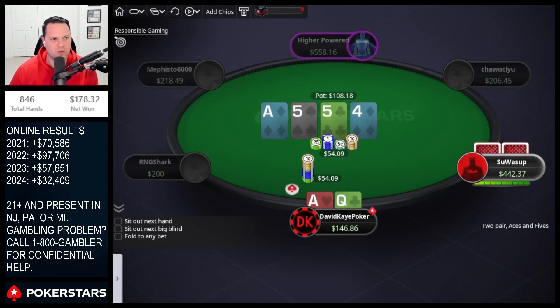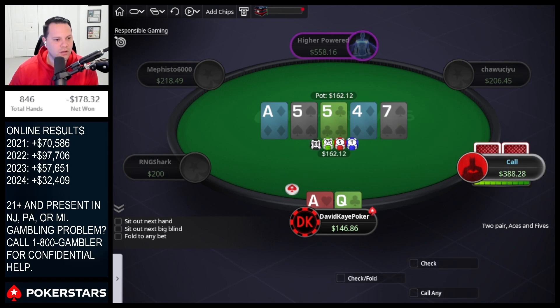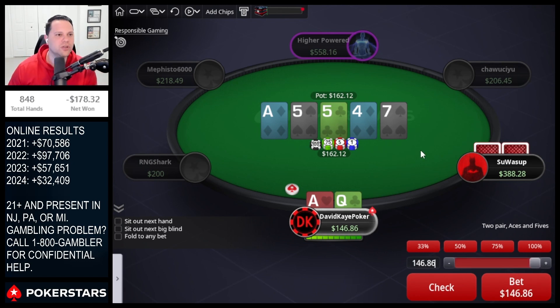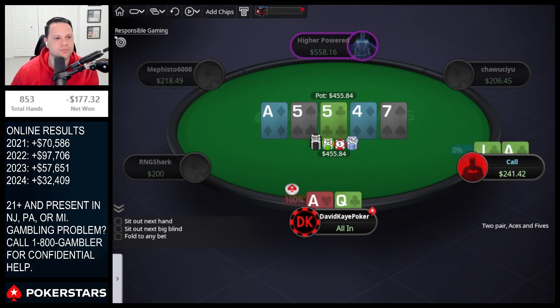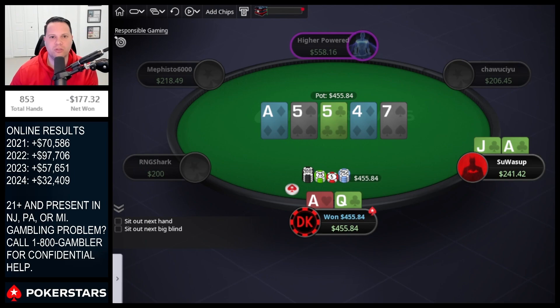Ace-queen three-bet pre-flop, get called, bet flop, call, bet turn. Seven on the river — I think we still just jam this for value as played; about as thin as I'd go. Ace-jack I'd probably check on either turn or river, but ace-queen we're still going for value. Going for the value jam — this is probably the bottom of my value betting range. Opponent tanks and then calls — ace-jack versus ace-queen, ace-queen is good. We lose a buy-in then get one right back.